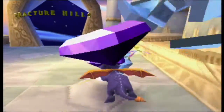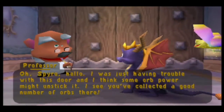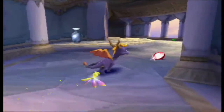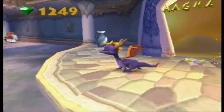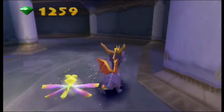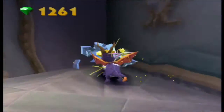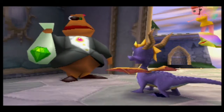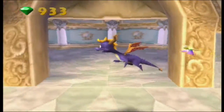Oh my god, there's so many of these levels. Fracture Hills — oh no, it's that stupid one. I hate that one so much. Eight orbs — I have enough. Magma Cone — so many other levels. Autumn Plains actually has the most levels. It's weird because you'd think the last homeworld would, but no — Winter Tundra actually has the least, I think. Money Bags again — another 400. I just wasted like 1,300 gems on this dude. Any gems over here? Nope.